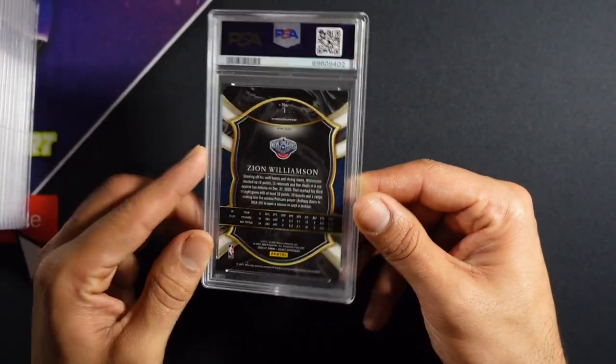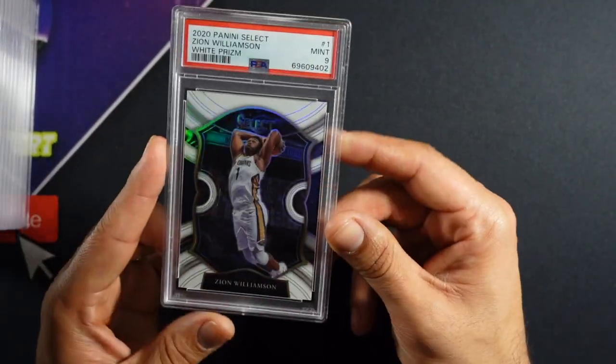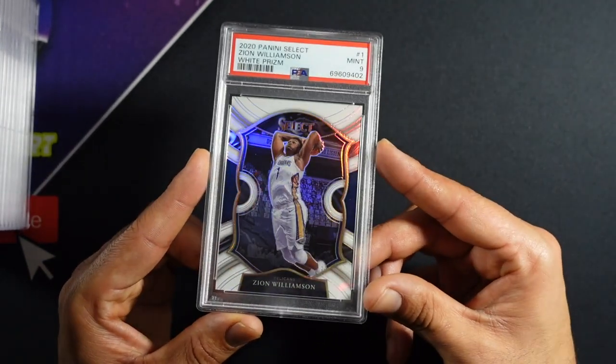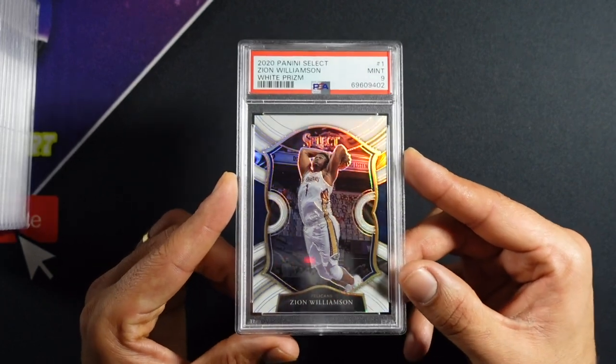Zion PC action here. A nine — that's still a sick card. The ones we're getting nines on I'm okay with so far. That's a super cool looking card; the white looks really cool with a white PSA flip.